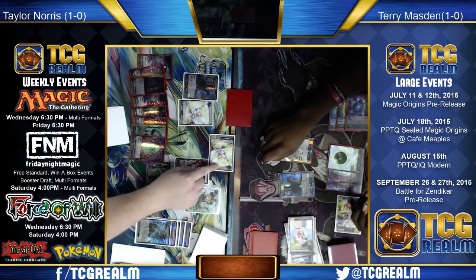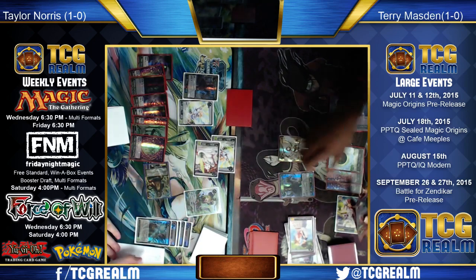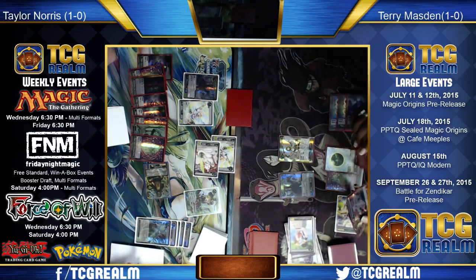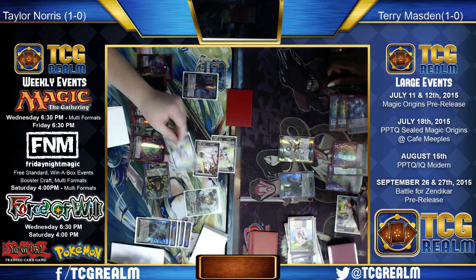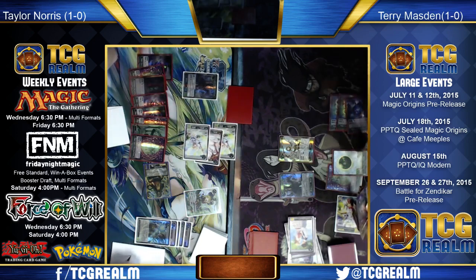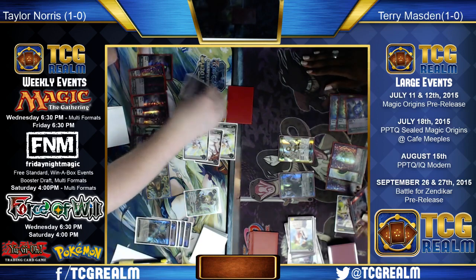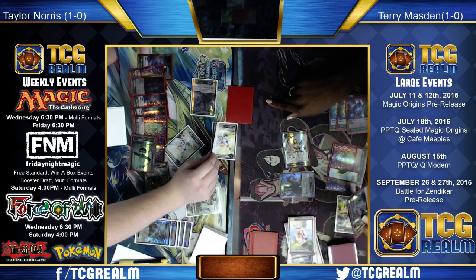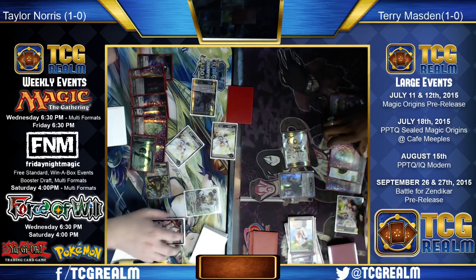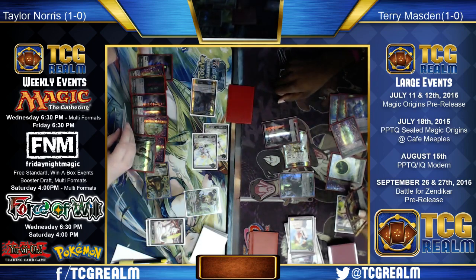He can only take so many turns like that. Silverman has been in the driver's seat all match long — just a few more attacks away from winning. Jessup is trying to play catch-up and looks like he's going to play his own Elspeth. Some soldier tokens are coming. Phil takes a draw step — Temple of Malady — and plays a land, which flips Nissa into its new form.